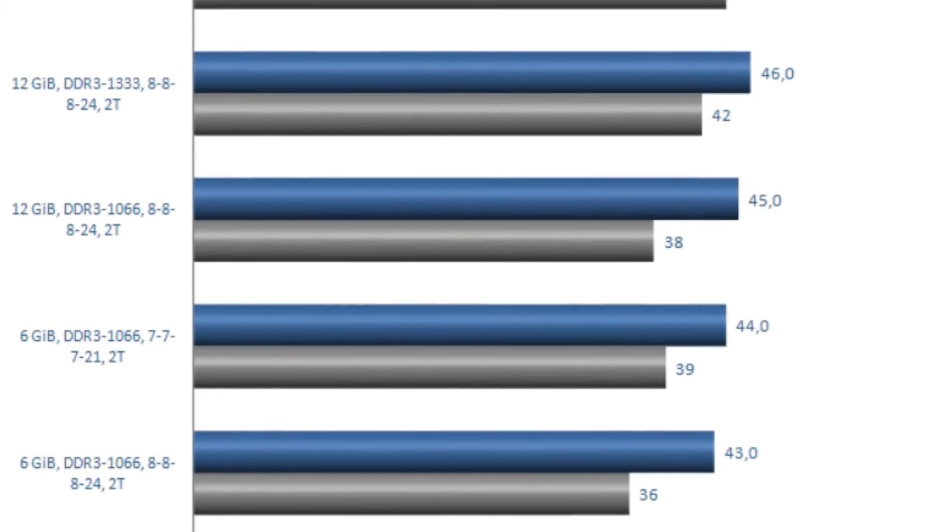For RAM, we went with an 8GB configuration — 8 gigs of DDR3 memory running at 1333MHz. You can overclock this RAM to 2100 or 1900 when you overclock your CPU. We went with 8 gigs because it's the optimal configuration for GTA 4, and it's probably going to be optimal for GTA 5 as well, running better than GTA 4.